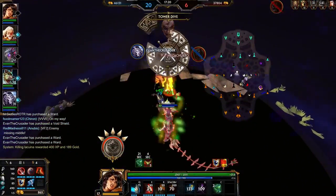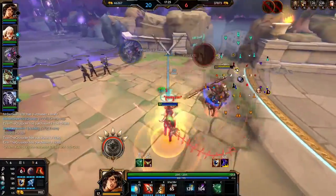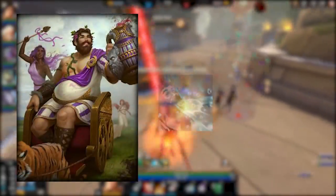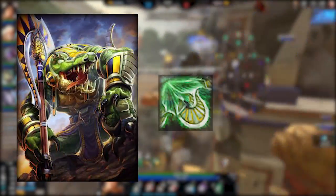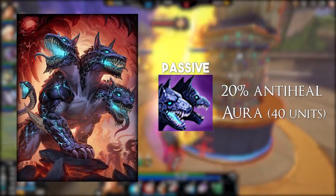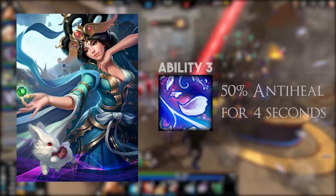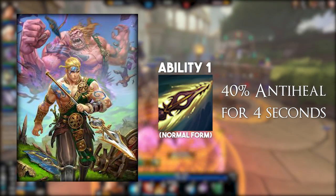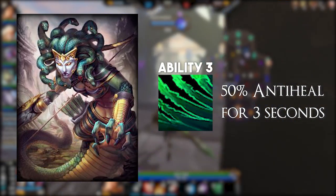Of course, the abilities don't stack in the way that two Sobeks hitting you with a 3 at the same time won't apply 100% anti-heal — it'll just be 50%. So here are all the gods currently in the game as of Olorun that have anti-heal. Bacchus has 50% anti-heal for 3 seconds on his 3, regardless of how drunk he is. Sobek has 50% anti-heal for 4 seconds to anyone hit by his 3. Cerberus has a 20% anti-heal aura of 40-unit radius around him and also gets 40% of the healing done back to him. Chang'e has 50% anti-heal for 4 seconds to anyone hit by her 3. Kukulkan has 40% anti-heal for 4 seconds to anyone hit by his 1 in normal form. Medusa has 50% anti-heal for 3 seconds on her 3, though this can only hit one god at once.